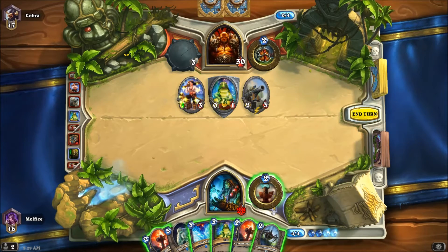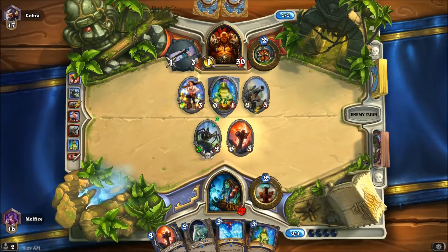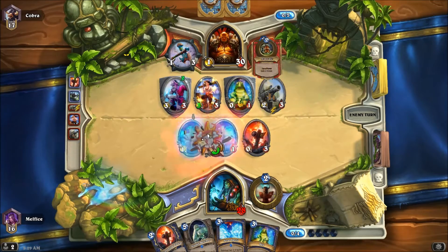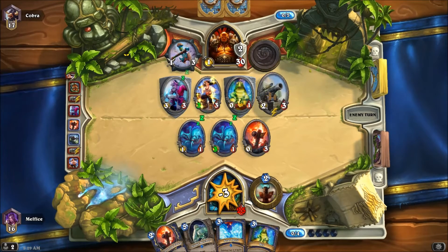We got something to slow him down. I don't have the haunted creeper yet. I was going to do the belcher but I don't have enough mana. He's going to have to trade, get rid of the totem - unless he wants to just go for face which would actually benefit me. My starting hand is horrible but this deck if you get the right opener you're pretty devastating every turn early on. He's starting to take over - actually he is taking over. He's going face, that kind of benefits me.